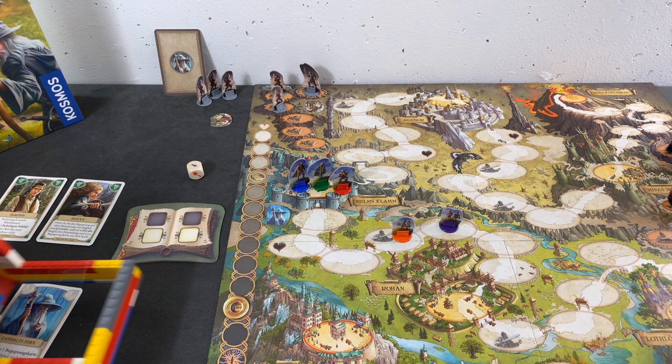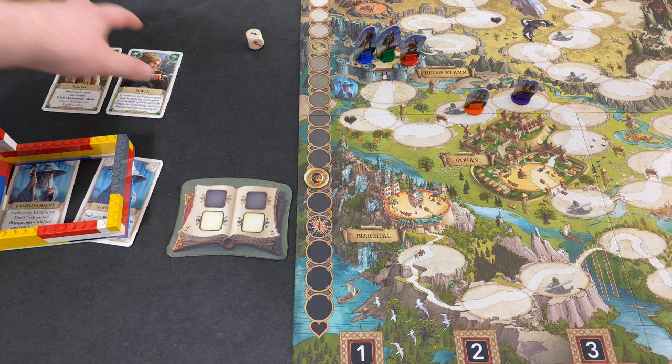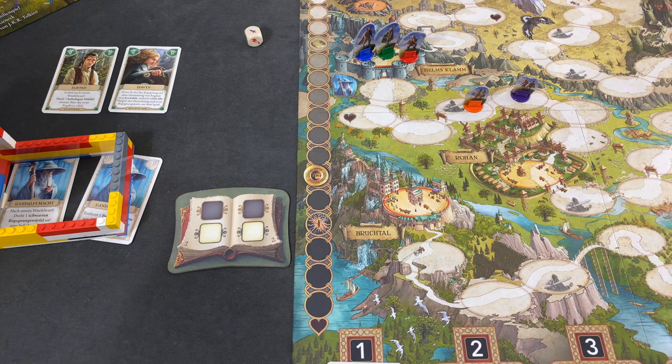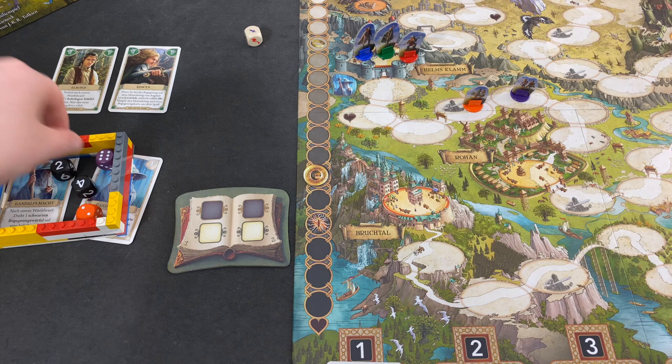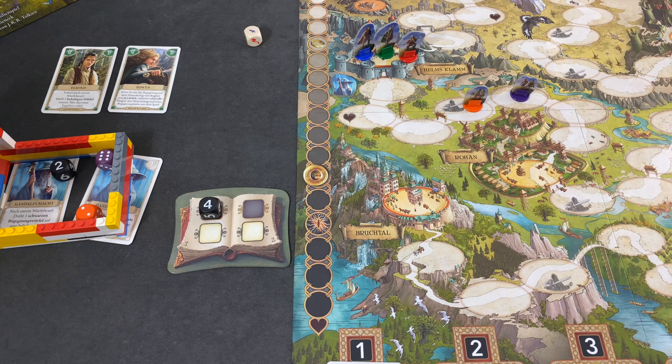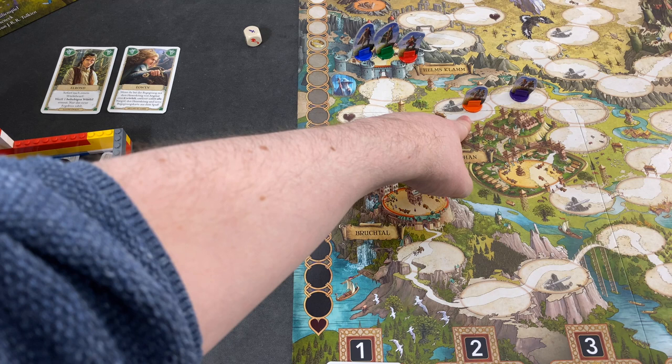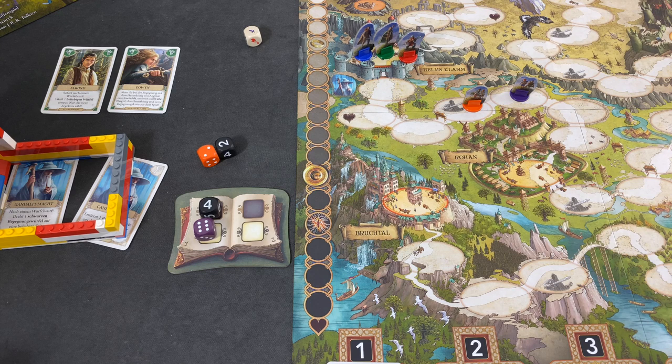We're moving this down here, which means neither Eowyn nor Elrond is currently available. We need to move both of them here. Four and two — definitely the four. Then a two and a six. I think we'll go with the six in this case, but the two would bring Sam and Frodo here, so let's not do that. Let's hold on to this, and for the other die let's go with Legolas again.